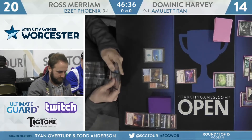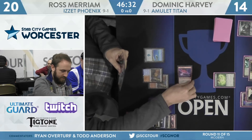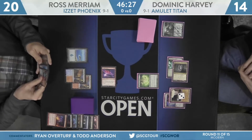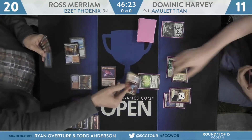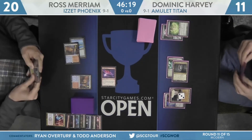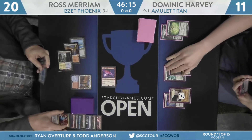I would have loved to have seen him flash back that Faithless Looting, but it looks like he actually does have that Izzet Charm in hand that could save his life on the following turn. Here's another attack for three — that'll knock Harvey to 11. Izzet Charm to do two damage to the Azusa is the play post-combat. With Flameslash in hand, I am not a huge fan of that play.